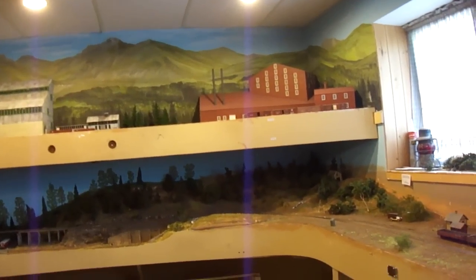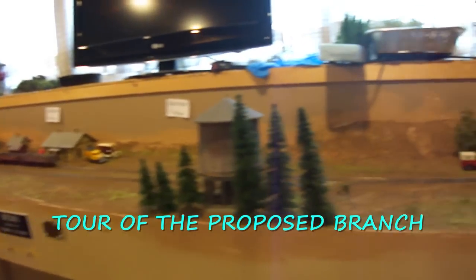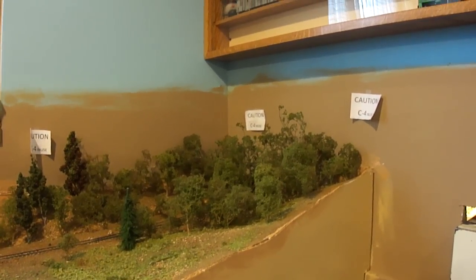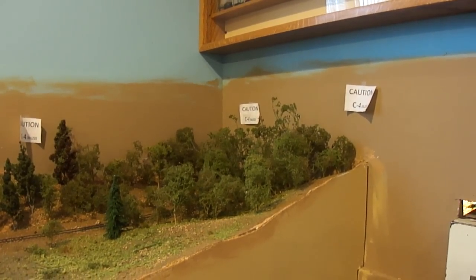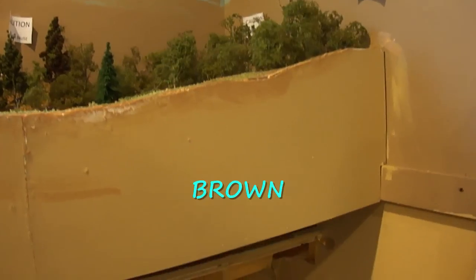Here we are in Bill's lounge area. Swinging over by the front of the house, you can see all this finished bench work and the railroad going in through under the stairs. You might think this is Montrose but it really isn't — it's actually located on a different level underneath.